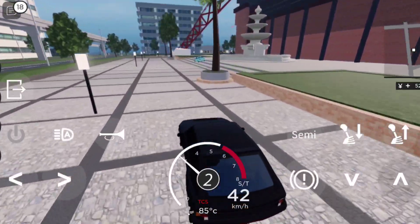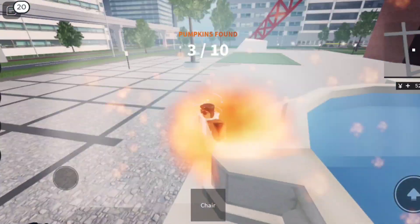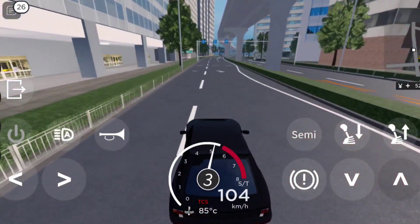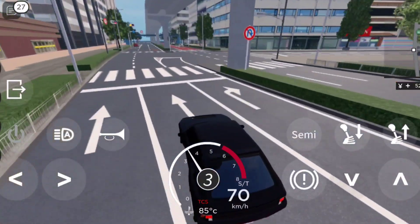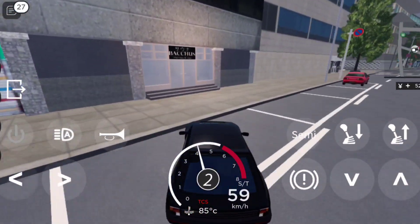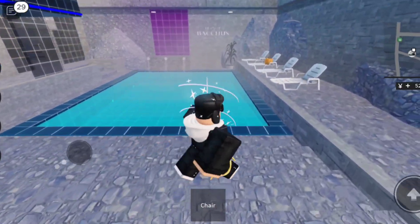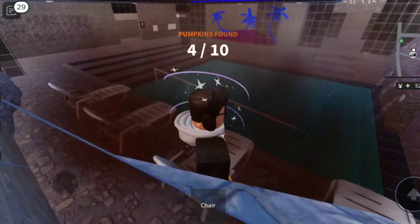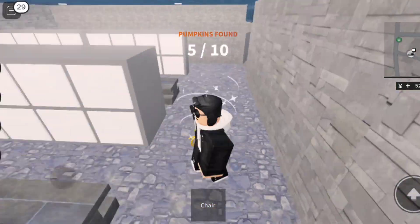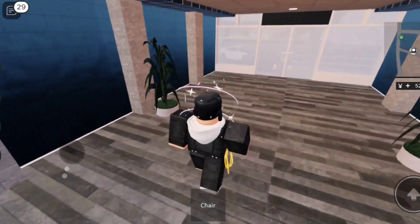There's one right on the fountain here. Tokyo City is a pretty big map if you're looking for stuff. Let's go check the spa area — hopefully there's one there. Yep, there's one in the spa area. So there are two in the spa, easy two grabs. That's three at spawn and two in the spa.